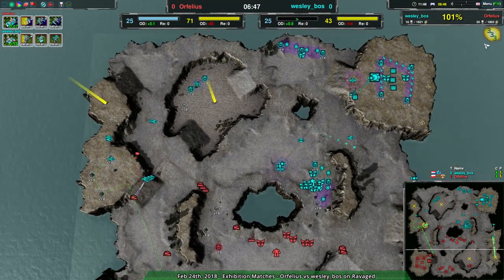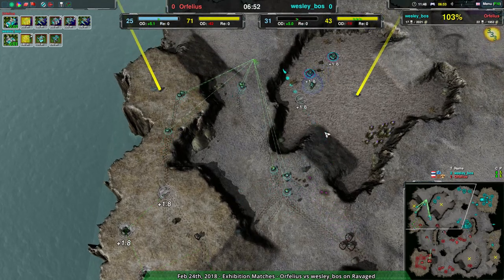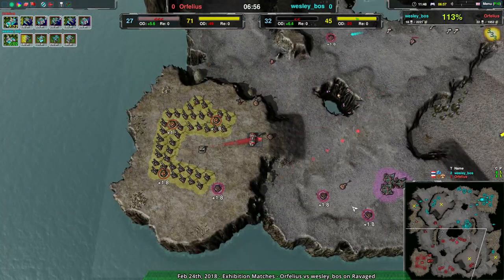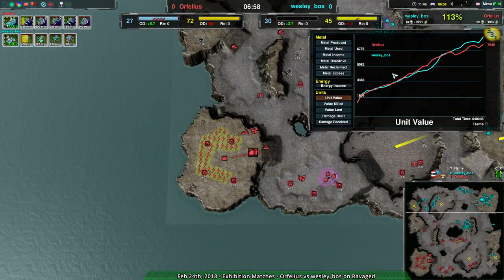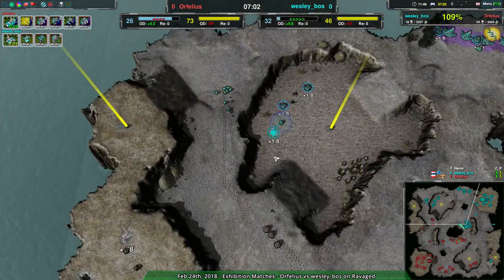This is working out beautifully for Wesley. The only downside is they don't have as much metal - Orphelius is a little more metal-rich with all that storage. If they set up another caretaker they'll be able to pump out units really fast. The unit value is behind, so they'd actually have to do that to keep up, but if they do that they keep up.